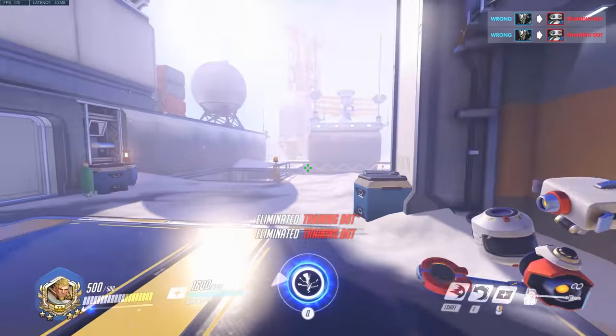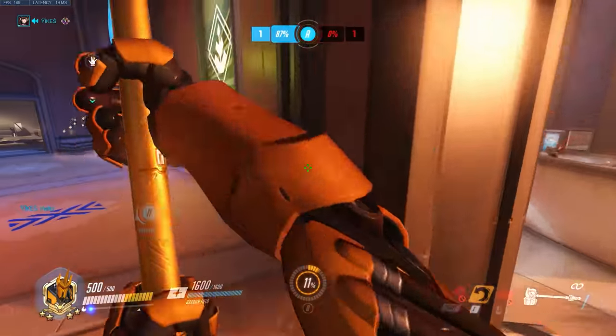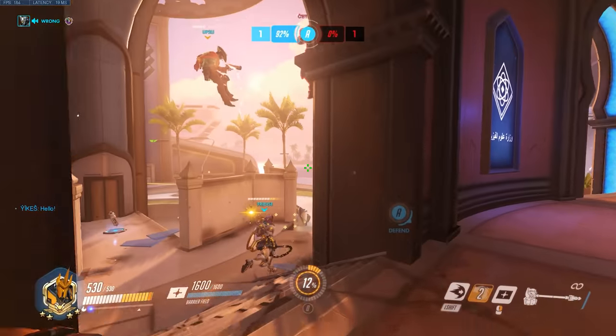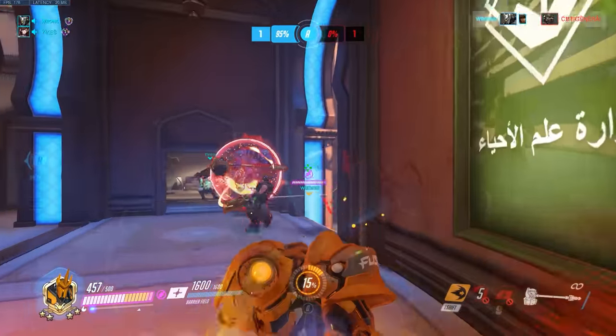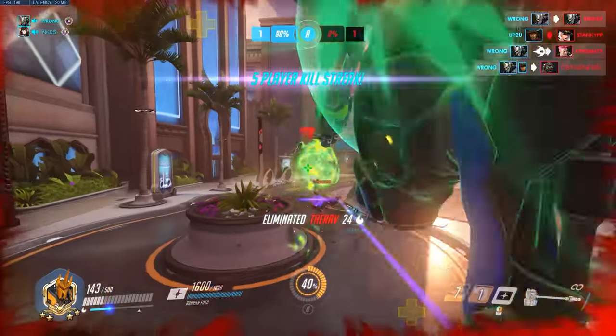Remember the hammer will do damage at any point it makes contact, so if a target's behind you, you can reverse it. Don't focus on your crosshair as you're swinging — think of the physical motion and concentrate on turning that hammer, especially when it slows down and hangs at your side. Getting good at this helps punish quick characters like Tracer or Lucio that would otherwise feel safe around or behind you. Hammer aim matters.